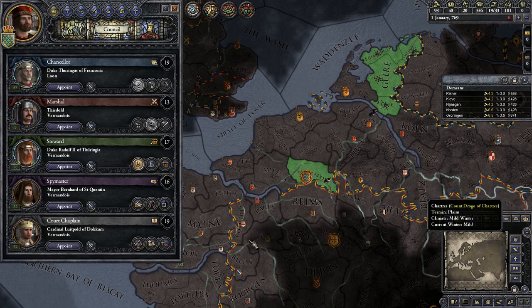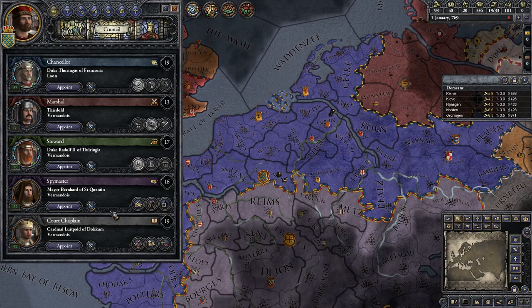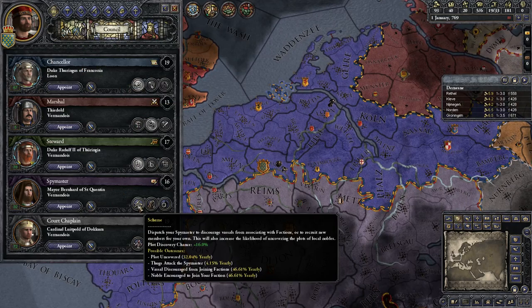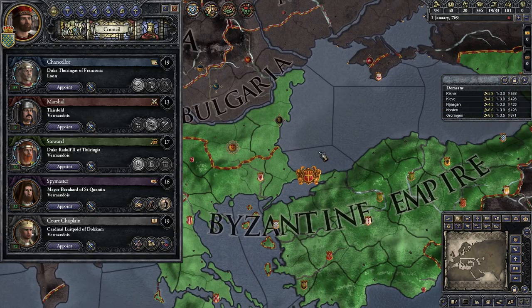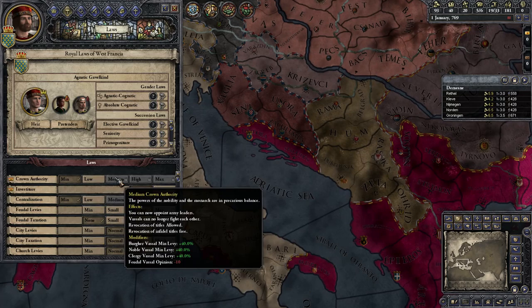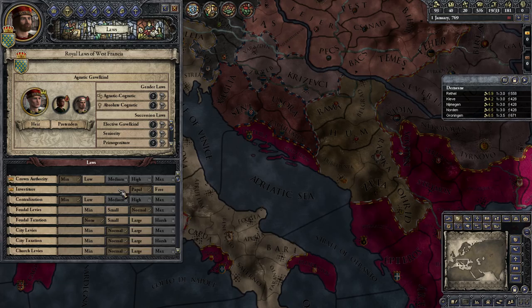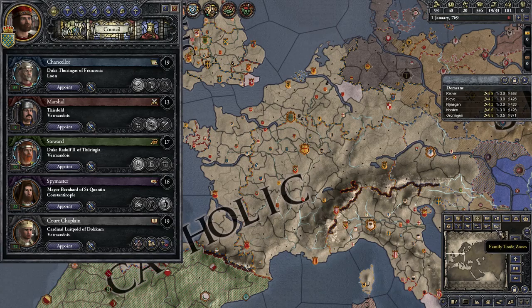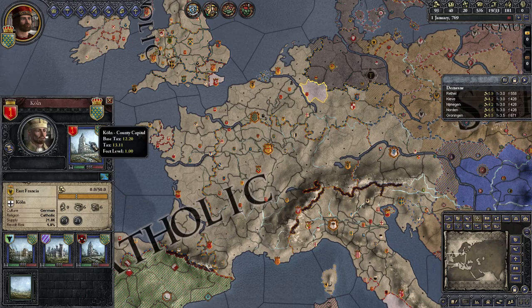Spymaster — this guy is amazing. Anyone better? Nope. Spymaster. Let's have you study technology in the Holy Roman Empire. Maybe we can get some legalism and stuff. That would be good. Because now all of our laws are restricted to legalism and stuff, which is kind of annoying. So it's a priority, I think. Our religion's fine. We even control a holy site, apparently — Coln. Nice.